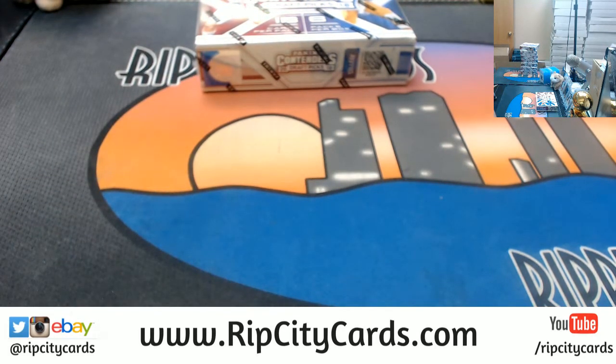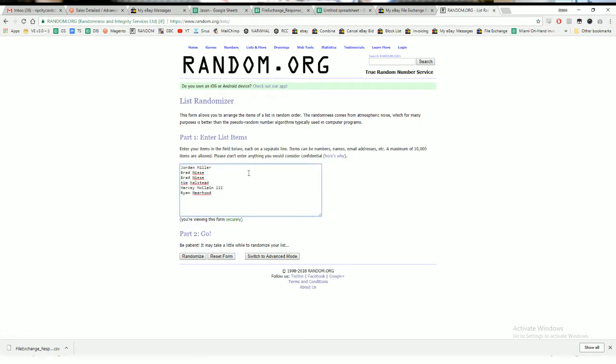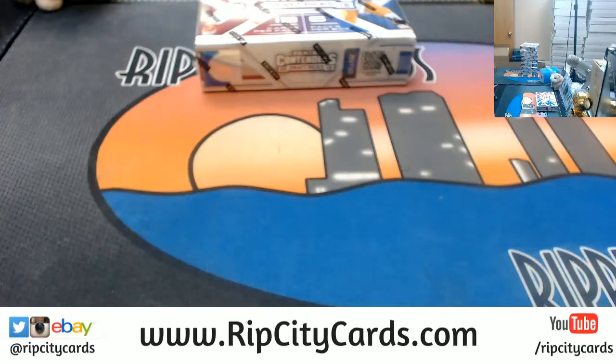I'm gonna put the draft order up on the screen. We have the names in order of when they were dropped in the filler, and now we're gonna random them four times for the draft order. Good luck folks — and the money shot: four. Four times it is.